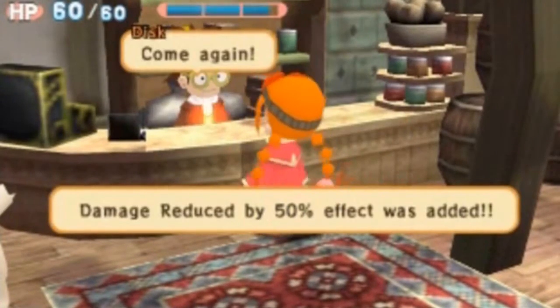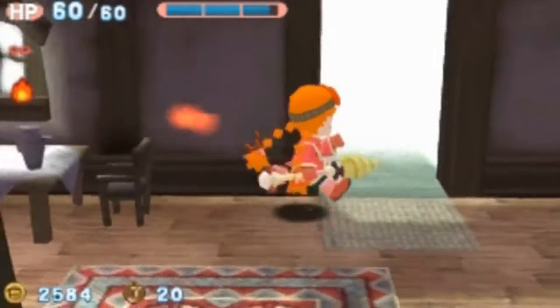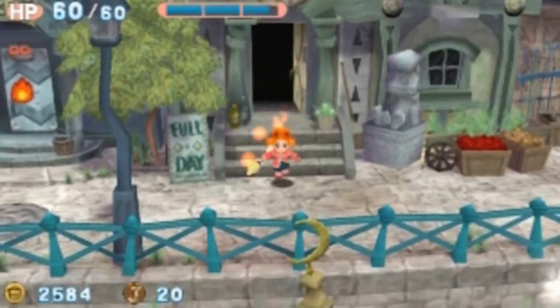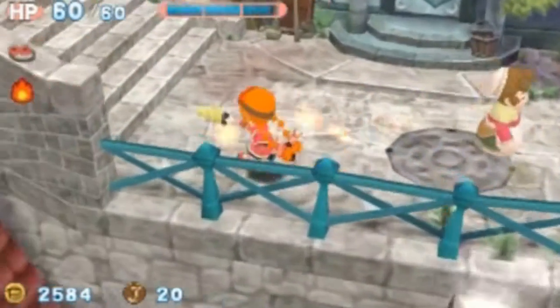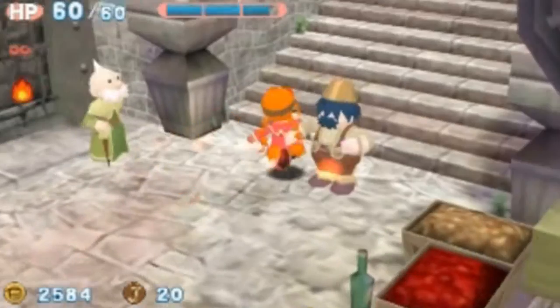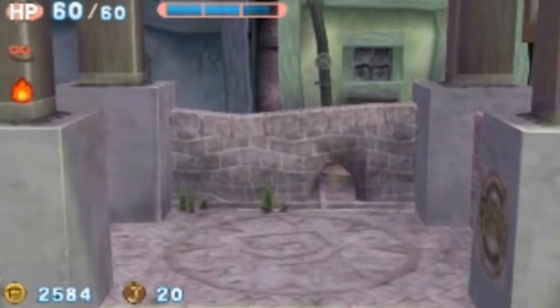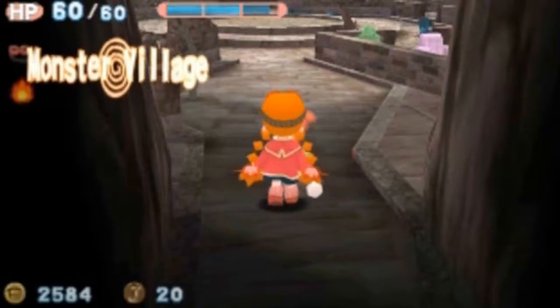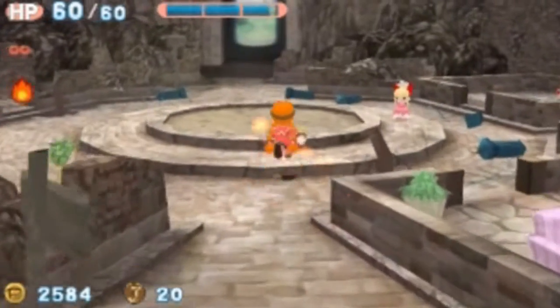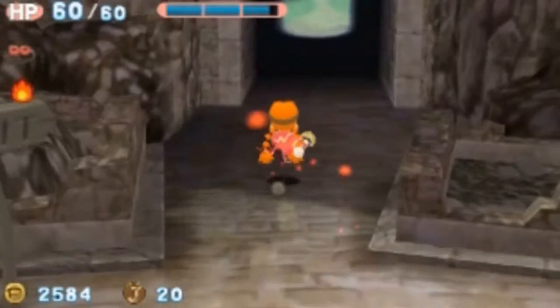I'm going to go ahead and upgrade the helmet now. It reduces damage by 50%, so that's always something to have when you're fighting like a boss — you want your damage reduction as much as possible. Now that I'm restocked and feeling ready to take on more of this game, I'm going to head back out to the main map and see what else needs to be saved.